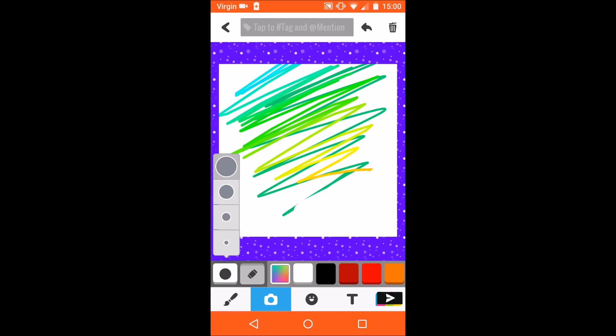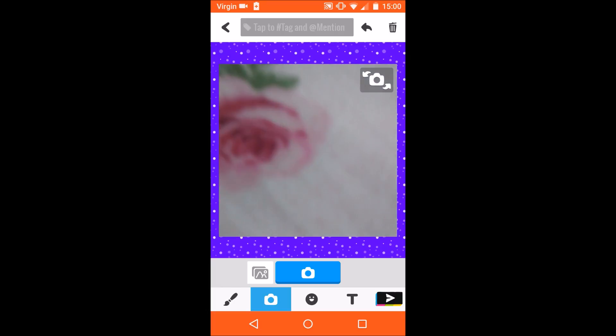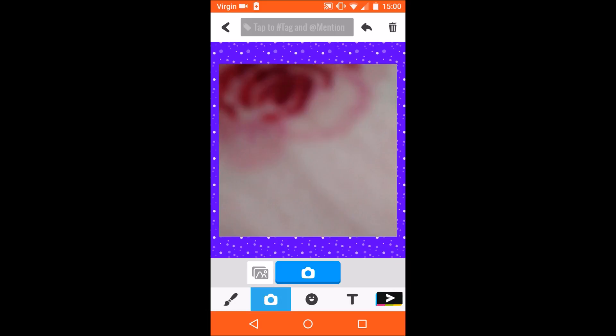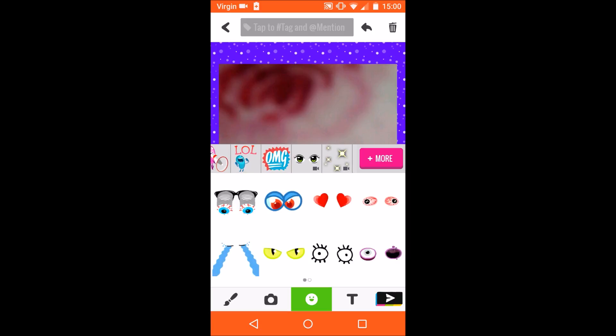You can add a photo by pressing the photo icon, or choose a photo from your gallery using that icon. These are the stickers you can add to make your post more interesting.